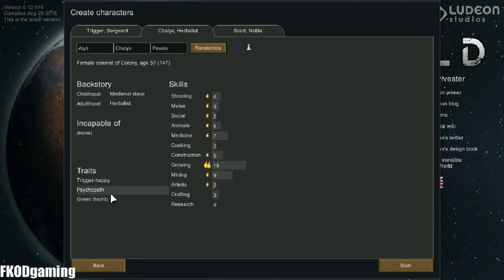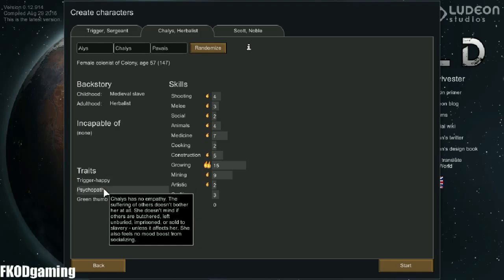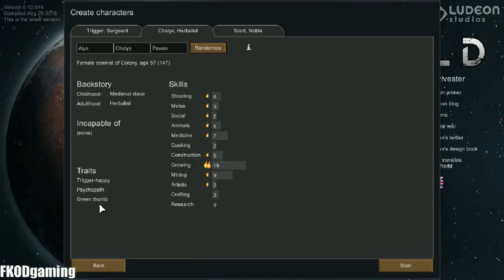She is also trigger-happy and a psychopath, which is actually kind of a positive. And Green Thumb, which definitely goes with her growing.